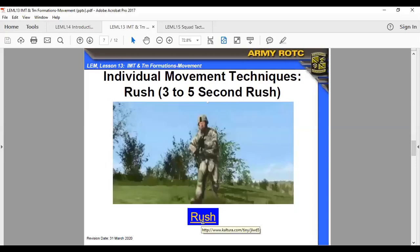The three to five second rush is selected when there is no cover or concealment along your route and enemy fire allows brief exposure. Roll or crawl away from your current firing position. Raise your body by straightening your arms and spring to your feet. Run to your next position, keeping the distance short — no longer than three to five seconds — so the enemy cannot track you with automatic fire. Plant both feet before hitting the ground and use the butt of your weapon to break your fall. Assume a firing position and cover your buddy's movement. Key thing: maintain muzzle discipline, ensuring your muzzle is pointed downrange and not left to right possibly pointing at your counterparts.